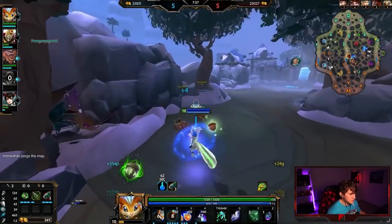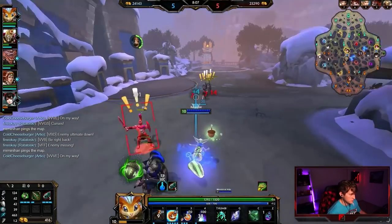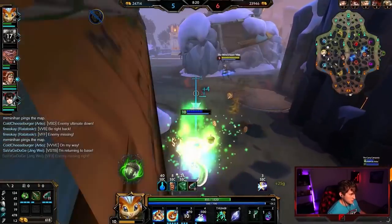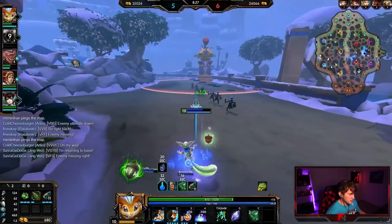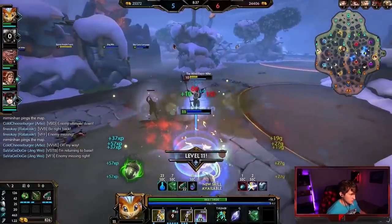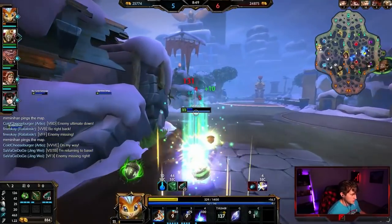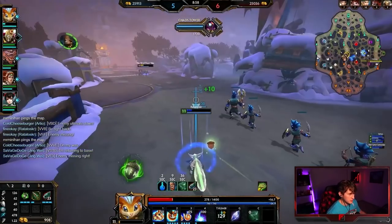Whenever you get a stacking item, you kind of want to purchase it ASAP, so I'm going to back here and push the wave and back. Call an enemy missing — even though she did back, that's a rotation you can sometimes look for. Coming out of base, I'll go ahead and clear these camps because my Cam is in right lane and I have Boombas, so might as well. He's got a full Mystical, so he's got that damage on us and defense. The good news is we have a lot of sustain, so we'll just try to use our sustain to our advantage.